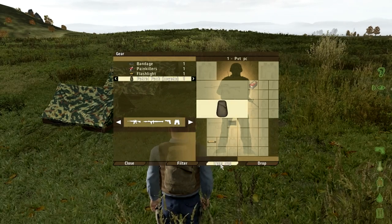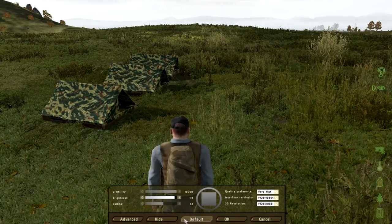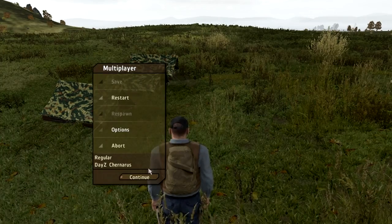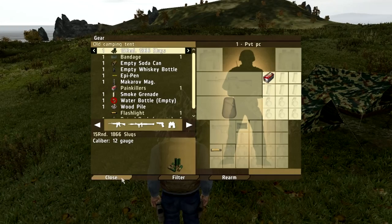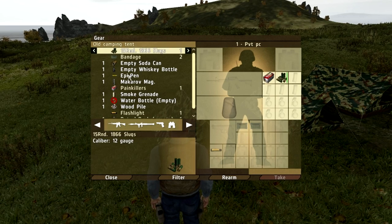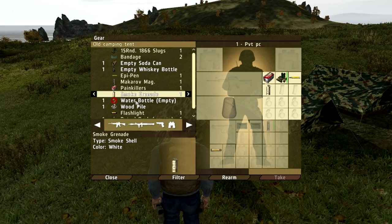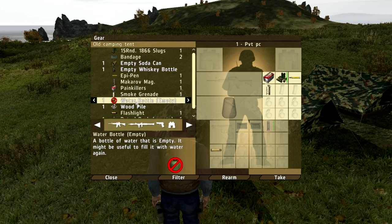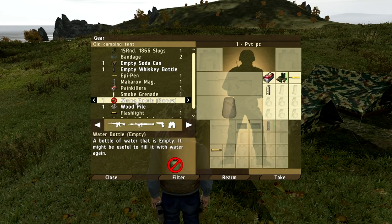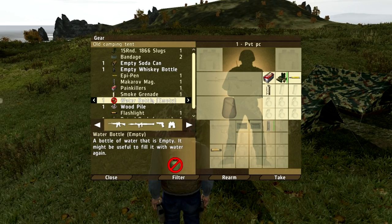I spawn with nothing, my backpack is empty. I've got my painkillers. Let's go to the first camp and see what we have. We've got a bandage — obviously if somebody finds it they're gonna take it. They're not gonna probably take the slugs or the empty cans. They're probably gonna take the EpiPen, the Makarov mag, and the smoke grenade. That's pretty much what they're gonna take from your camp. Empty water bottle, not really gonna take it unless they plan to go out in the wild. If you're planning to go into Cherno or Elektro and just play deathmatch, there's no point taking it with you. That's what would be taken from the first tent.